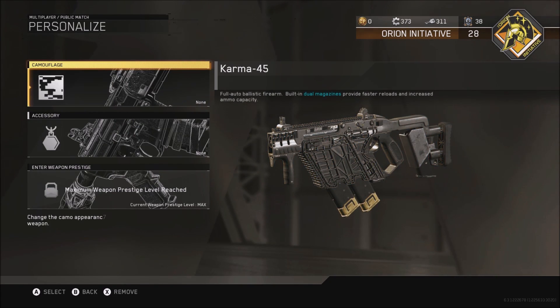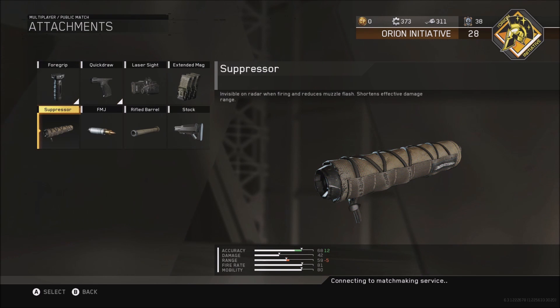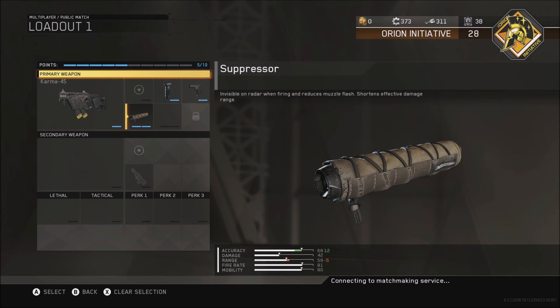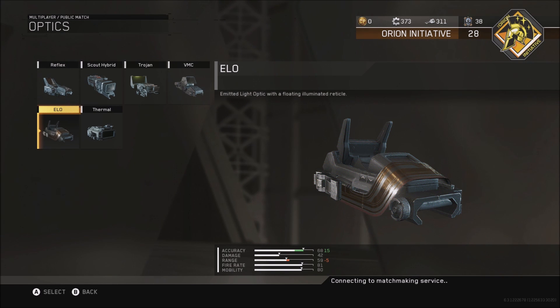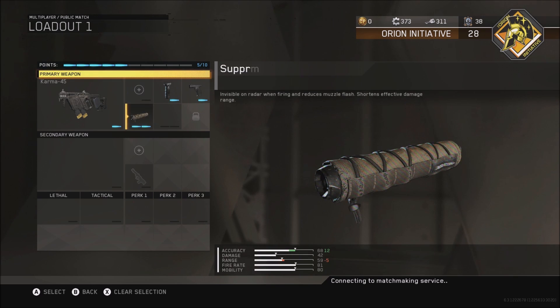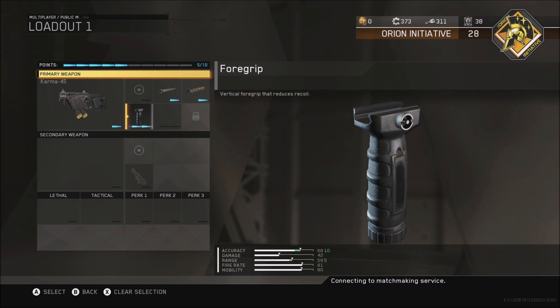I'll go over what I run in a sec. For the main build I always have foregrip, quick draw, and actually a suppressor. The thing about the Karma is that it has two magazines and you don't really need extended mags for this SMG opposed to all the other SMGs. The suppressor really brings down the recoil and lets your accuracy be insane on this gun. I do recommend either a reflex or a yellow sight, even though the iron sights are pretty good. If you guys are going to go for long range kills, this gun actually suits it very well.